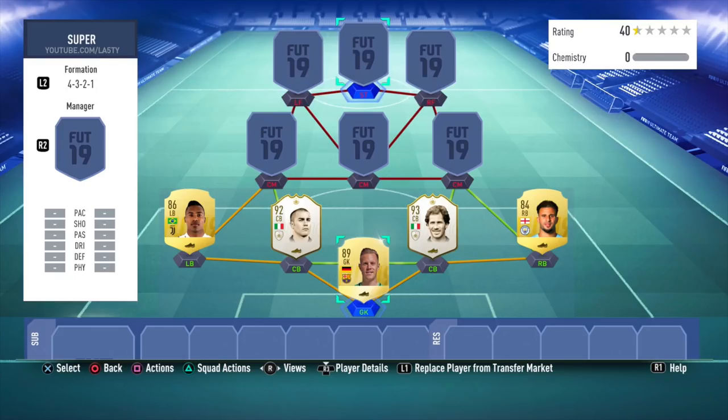We start in goal today with the 89-rated Ter Stegen - massive upgrades there for the German who plays for Barcelona. He was a very good goalkeeper. I feel like in FIFA 19 Ultimate Team there are less goals scored overall. In a couple of games there were lots of goals, but overall keepers seem to save quite a lot. Running through on goal, I feel like the goalkeepers had a bit of an advantage, so that's obviously quite a positive thing.